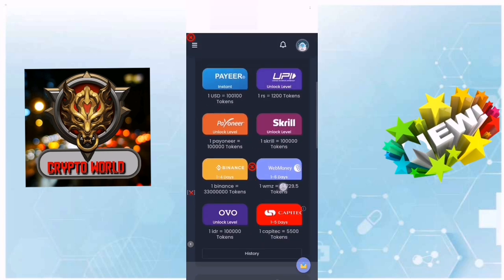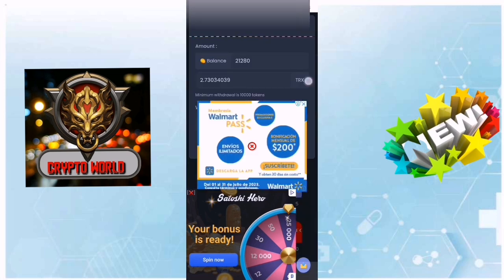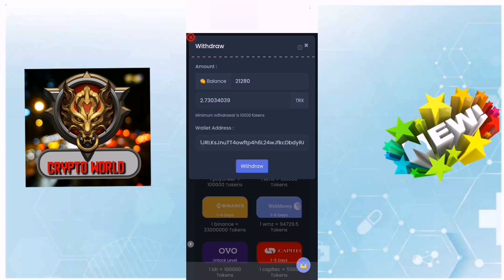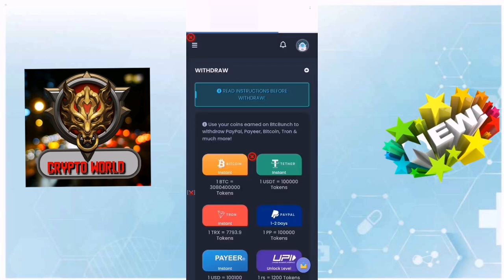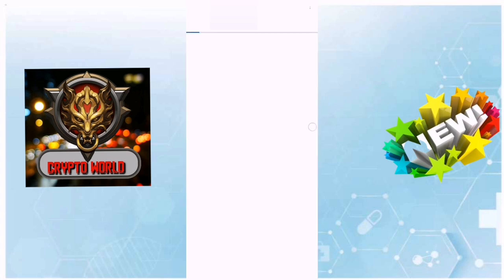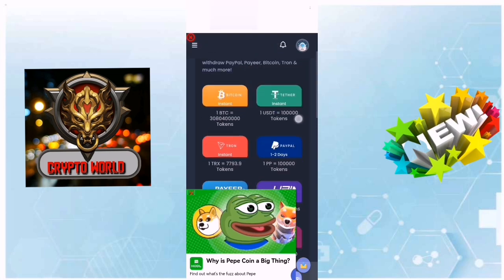Now I will make a withdrawal. I select the TRX/TRON option, then select Bitcoin address and Bitcoin. As you can see, I make the withdrawal. If the faucet says it doesn't have money, don't worry.